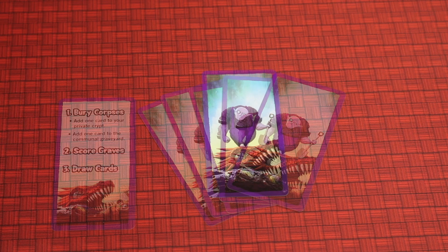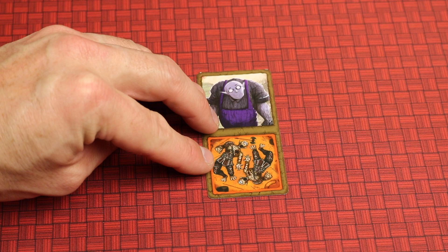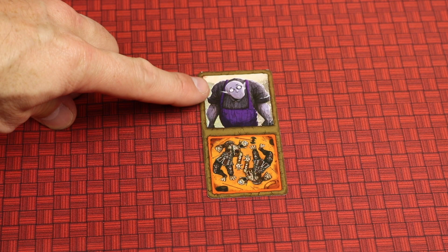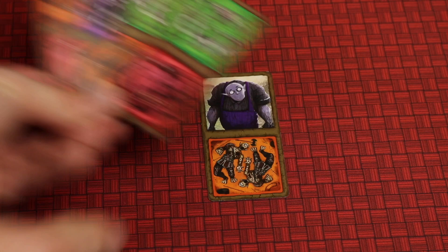After all players have looked at their cards, they'll each secretly select a card face down to start their own private crypt. Once everyone has selected, everyone reveals their card simultaneously. At this point you might not know the best strategy — that's okay. If you're unsure, it's not a bad idea to place a grave digger since they're wild, or if you have a lot of one specific type, like four cyclops, placing one of those down will help you in the early rounds.